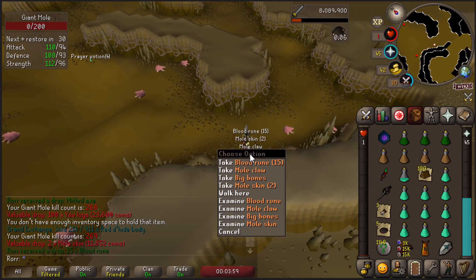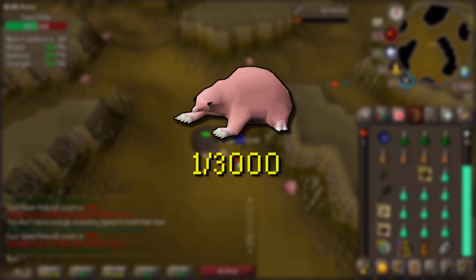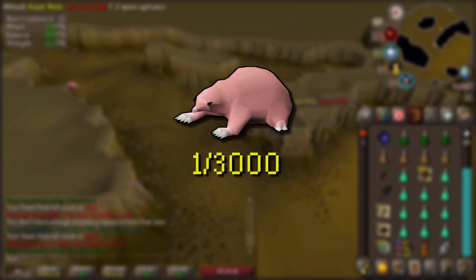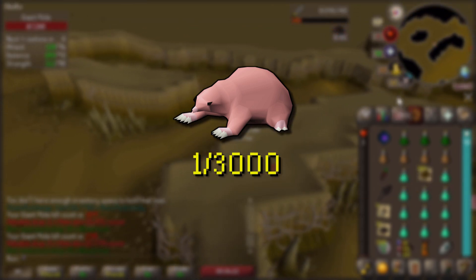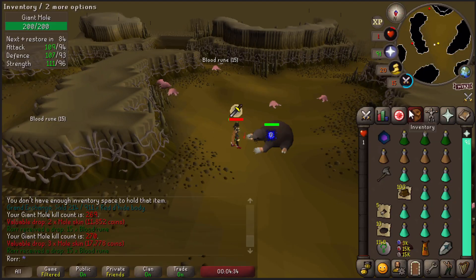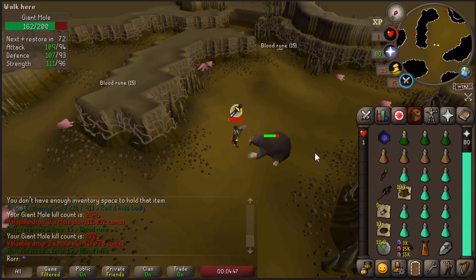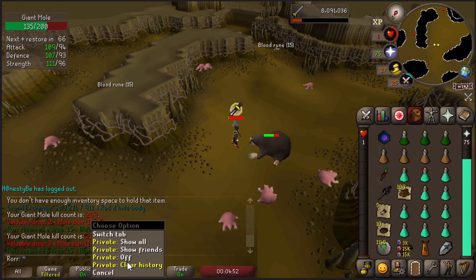There is a small chance of receiving the cute baby mole pet at 1 in 3000, and upon making this video I haven't got it yet. The person that is closest to guessing at which kill count I get the baby mole pet will be awarded with an Old School bond. I'm planning on killing the Giant Mole more often, so if I get it, I will come back to this video, pin a comment, and contact the winner.